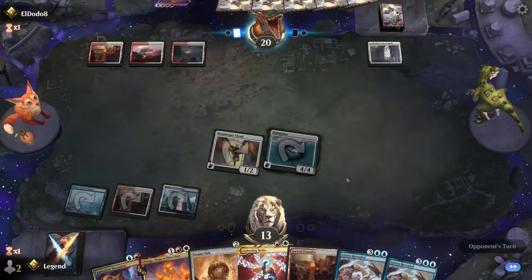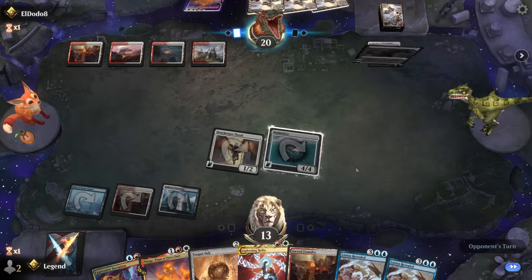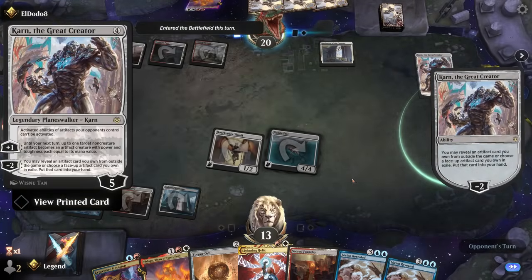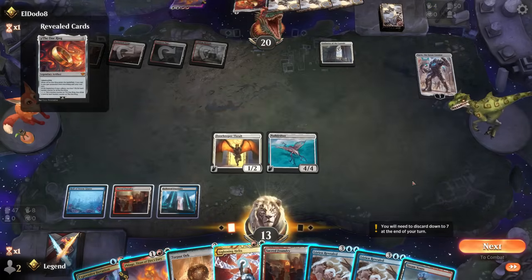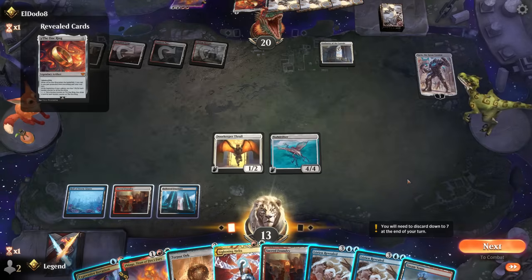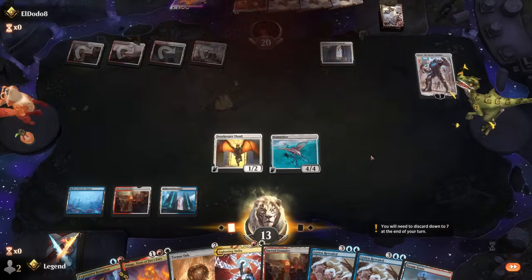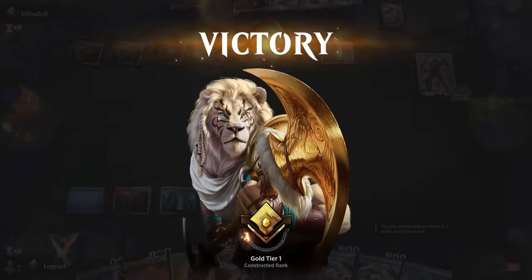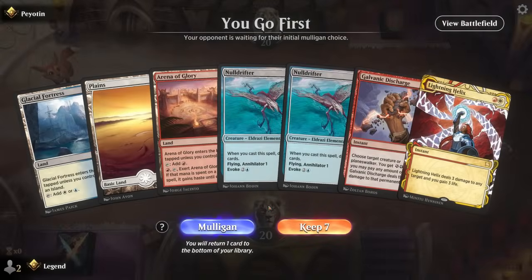Next turn we can maybe try running Phlage depending on whether the Thrall's still there. The opponent's got Karn, so they're definitely trying to lock us out of the game. We'll see what they find — the Wandering. I think it's reasonable to Lightning Helix Karn instead of attacking it, because if Null Drifter attacks Karn the opponent would just sacrifice it. The opponent has seen enough — this Annihilator trigger is going to be too much for them to handle. On to the next one.